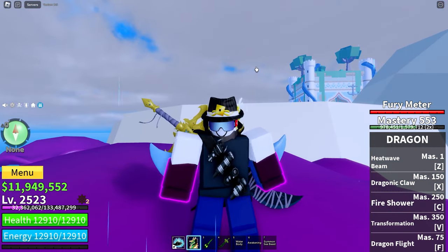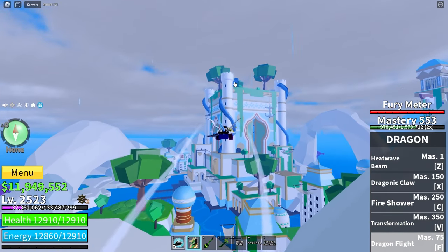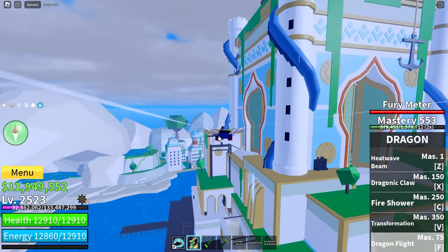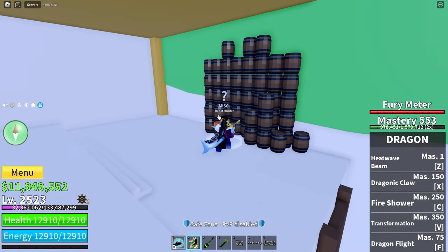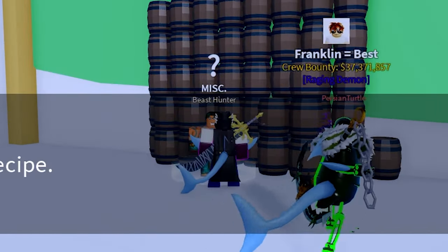To bring it back, you'll need the Beast Hunter boat, which can be crafted with some scales of the Leviathan plus tons of other little items. You craft the stuff here at the Beast Hunter — the Beast Hunter ship is right here. You need: 20 Leviathan scales, six electric wings, two mutant teeth, 30 fool's gold, and six shark teeth.